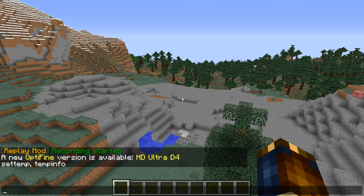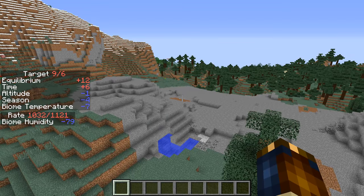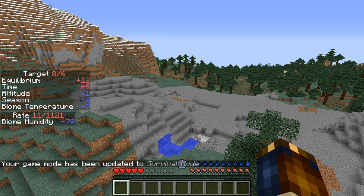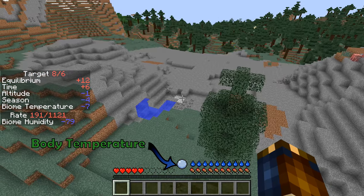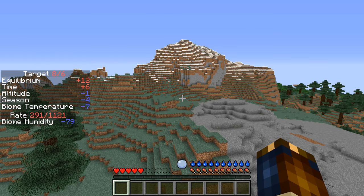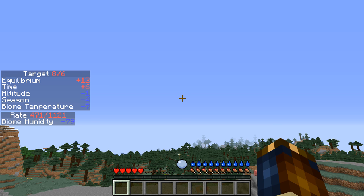First of all, what you should know is that there is a command — it is /tan temp info, for Tough as Nails — that will tell you some things, but it's not very obvious what that actually means. So currently I am in creative mode, but if I go ahead and switch to survival mode, you will see that I'm a little bit blue on the temperature meter, and that means I am getting a little bit cold.